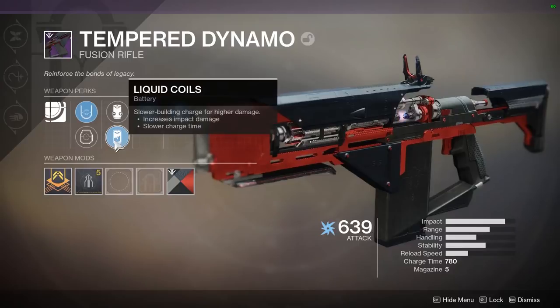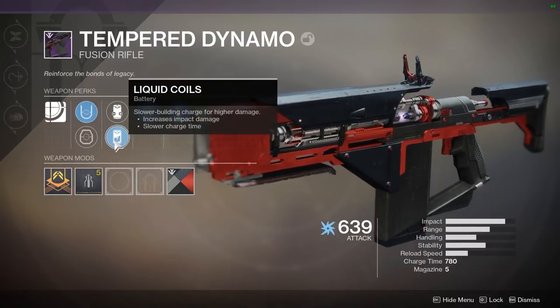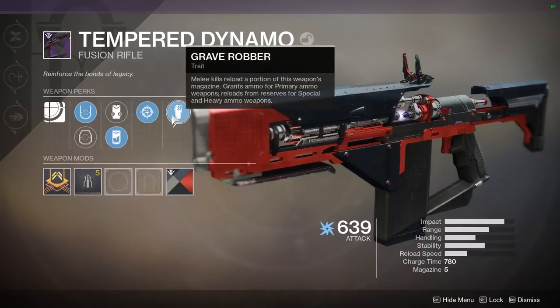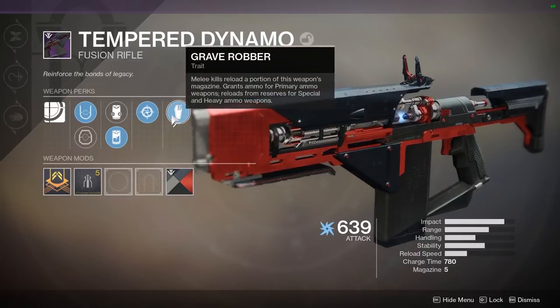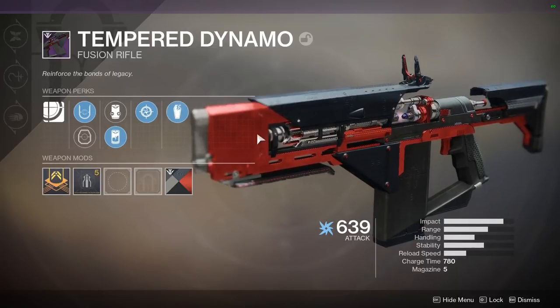For the other battery we're going to have Liquid Coils: slow building charge for higher damage, increases impact, slower charge time. For the trait we're going to have Snapshot Sights: faster time to aim down sights. And last but not least we're going to have Grave Robber: melee kills reload a portion of this weapon's magazine and grant ammo for reserves for special and heavy ammo weapons.